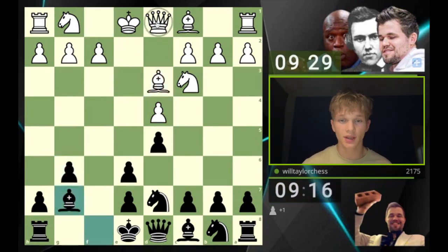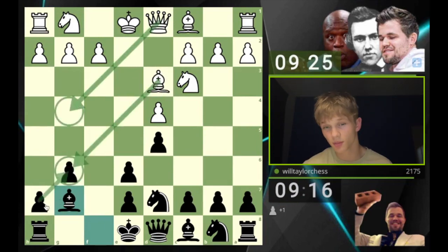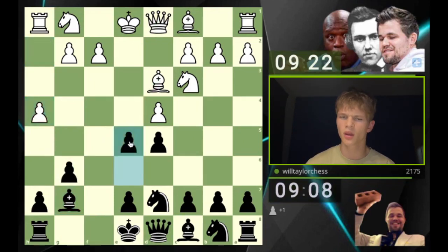After g6, there is a problem: if bishop takes g6, pawn takes g6, queen takes g6 — that's a threat. So we might see queen g4. My opponent is just going ultra aggressive. I'm just going to play e5, and if you let me play e4 then I don't think that's a good idea for White.